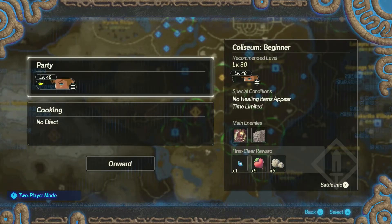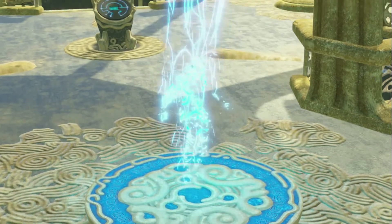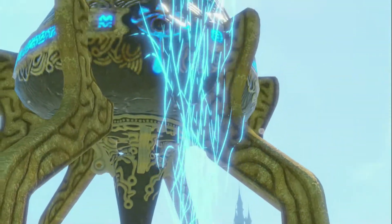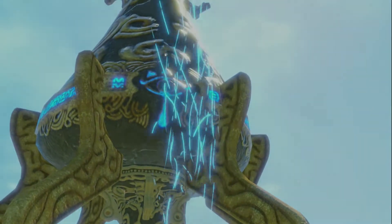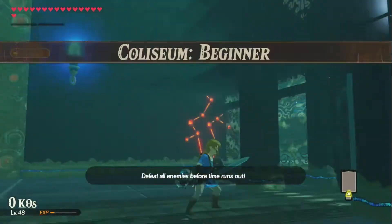We're going to be doing Colosseum Beginner, and we're going to be going as Link, just as usual. Nothing special, nothing odd. Just good ol' fashion Link. Sorry I had to yawn a bit. And we still have our Egg Boy. We can never get rid of him. He is permanently bound to us — pretty much just stuck in the loading screen while we press L and R waiting for the loading bar to fill.